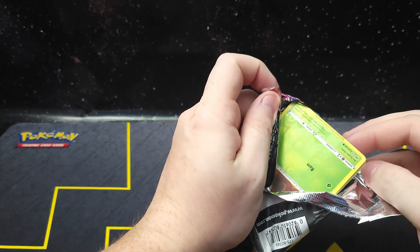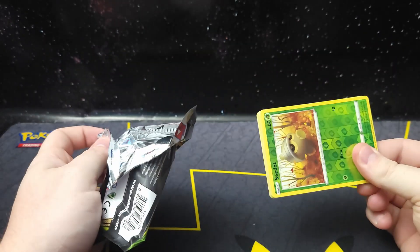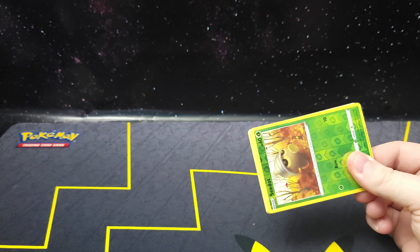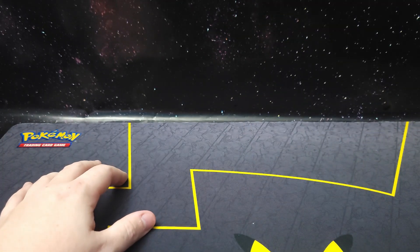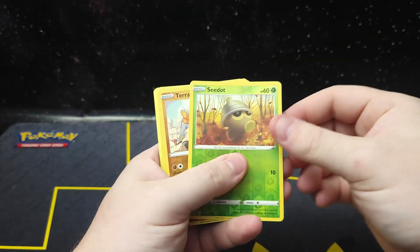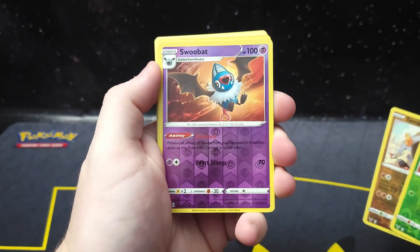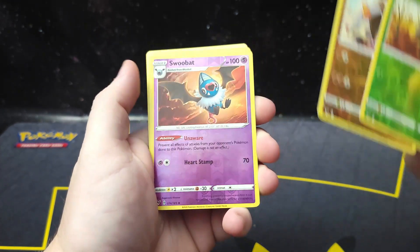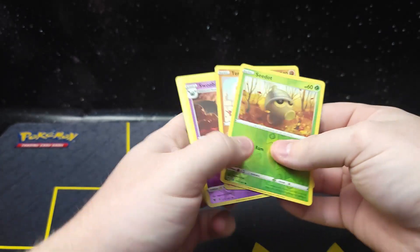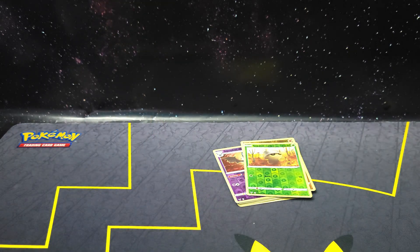Moving on to Vivid Voltage, where — okay, there's a reverse holo up front. Does Vivid Voltage have a God Pack? There's no way Vivid Voltage has a God Pack. It's got a green back. I'm just kind of — okay. Does Vivid Voltage have a God Pack? Because if it does, then I'm very confused and very excited at the same time. Either that or these are fake. I'm going to set these down and go find my Vivid Voltage binder to check something real quick.